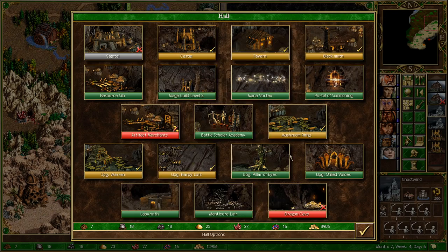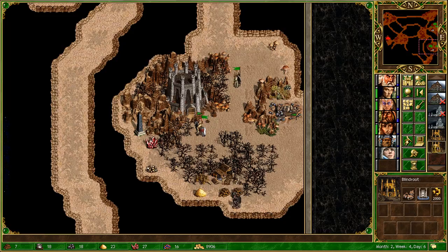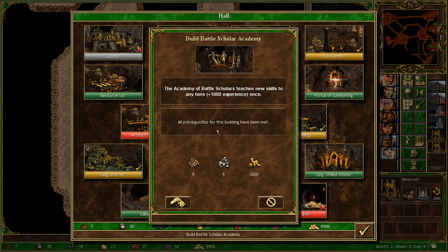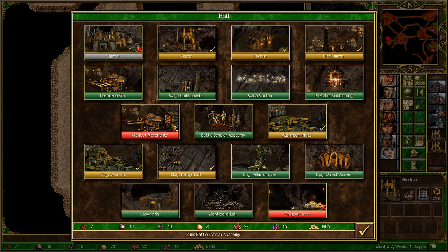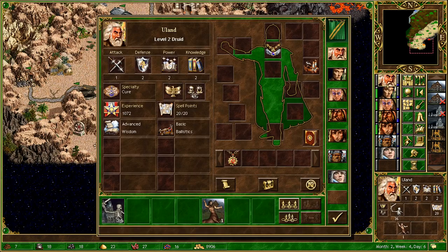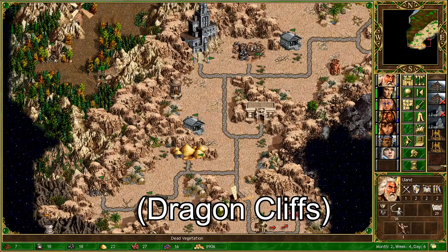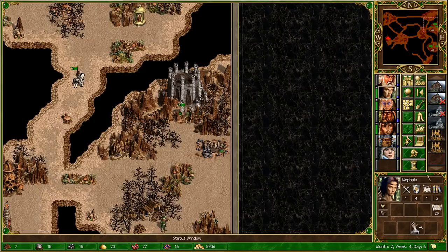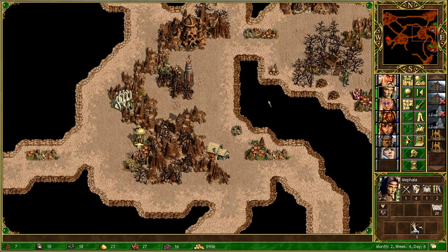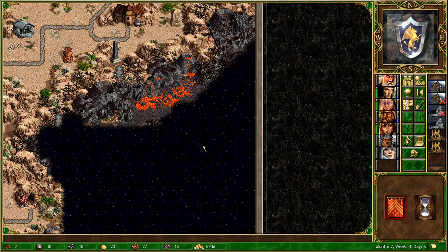I could start stocking up on Minotaurs. Another thing I could do is get the Battlescholar Academy, although again I need to hold off on that, because even though we have good ore income we shouldn't go overboard, and we don't want to have to trade for too much since we're already going to have to do a little bit of trading at the start of next turn. So I'm going to play it safe and just end the turn here. I don't think we need to move any of these heroes.